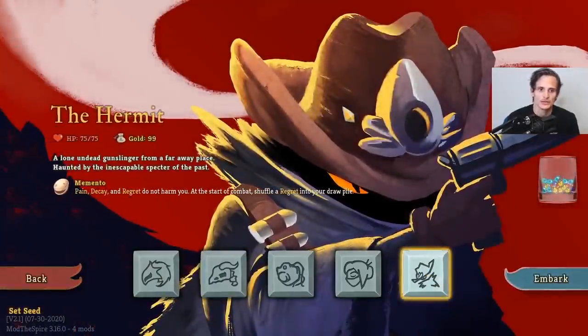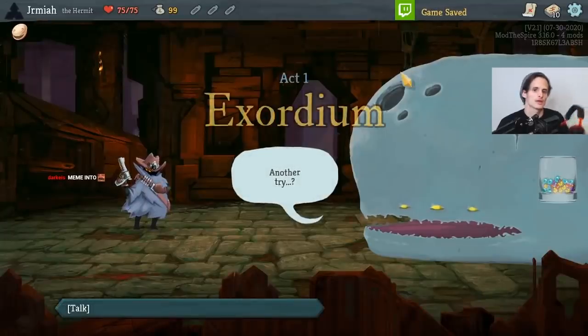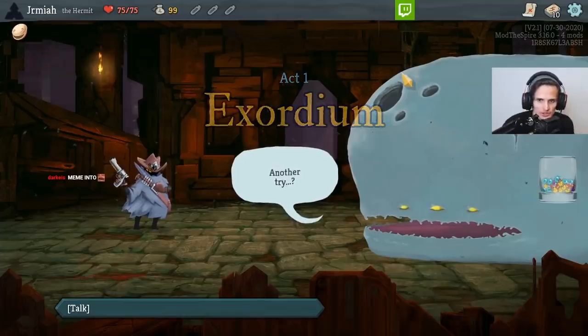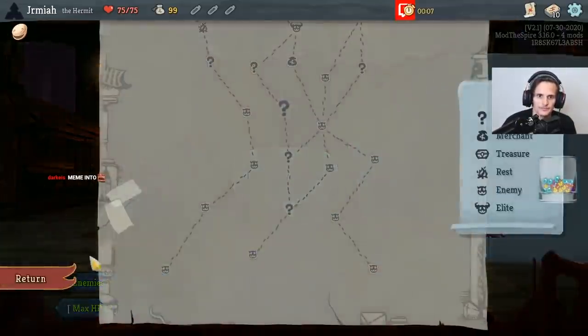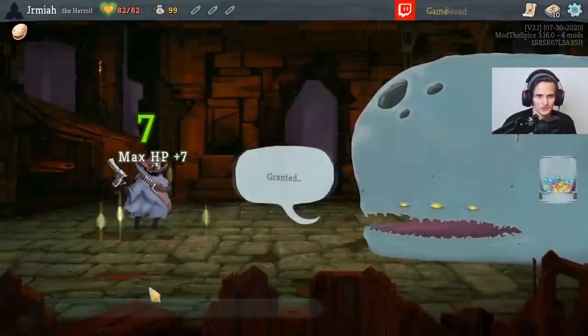Okay, first look at the Hermit Mod. Let's take a look guys. 75 out of 75. Alone, undead gunslinger from a faraway place, haunted by the inescapable specter of the past. Starting relic is Memento. Memento says pain, decay, and regret do not harm you. At the start of combat, shuffle the Regret into your draw pile. Excuse me? This is Ascension Zero, so who's gonna go for a snipe?